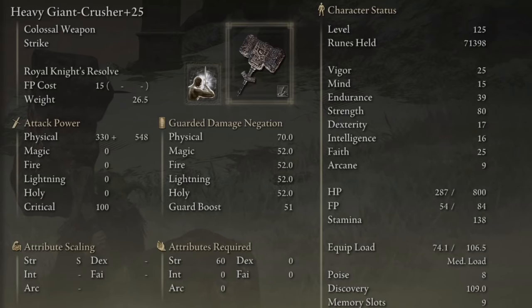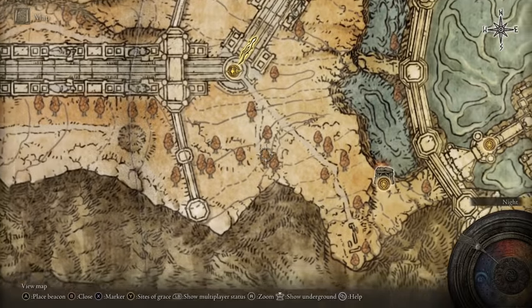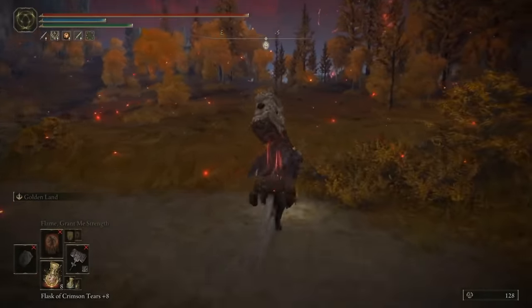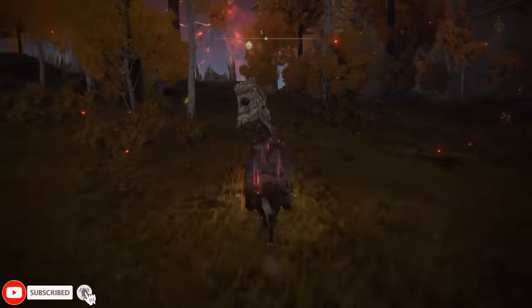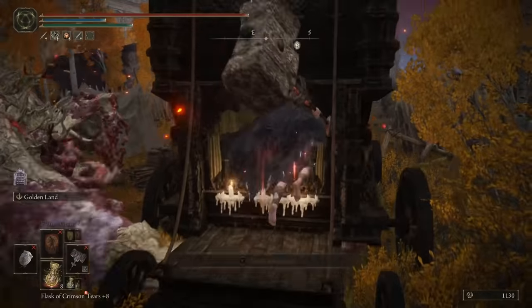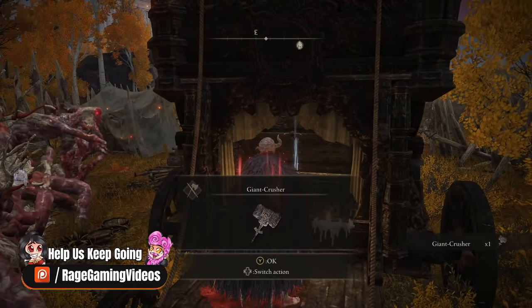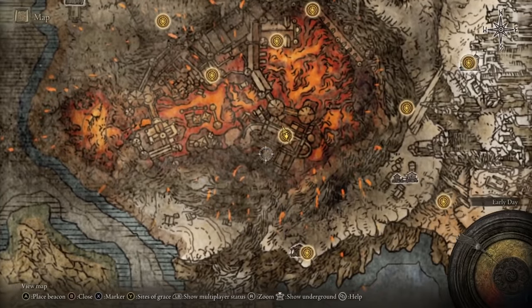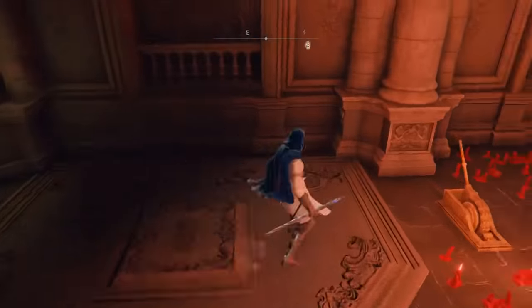First and foremost, the star of the show: the Giant's Crusher - the highest damage strength-scaling weapon in the game. It scales S with strength when set to heavy, and we want two of these at plus 25. For a second one, either use New Game Plus or get a friend to drop it. It also works fine with the Cross the Air Hammer as your second, just with slightly less damage.